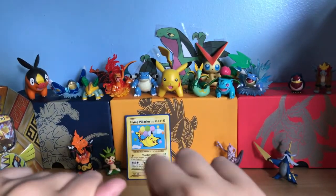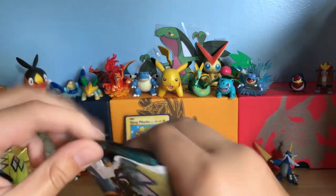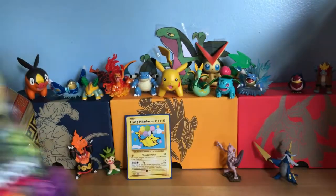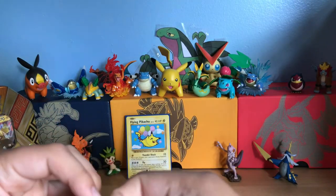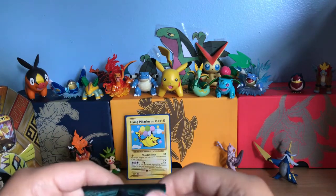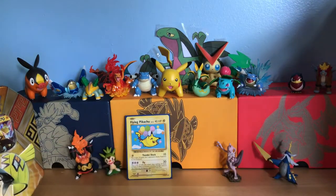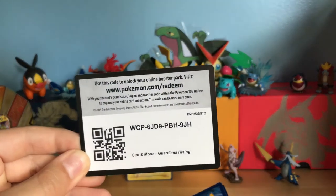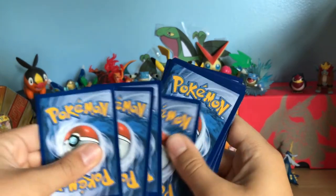I don't want to make these too long — just short videos if you want to see a pack opening. All right, first pack is a Lycanroc pack. Let's just throw the wrapper on the floor. You can see my flying Pikachu from the Tapu Koko tin. I will give the code card to you guys — some Guardians Rising. Tell me what you got if you guys use it.